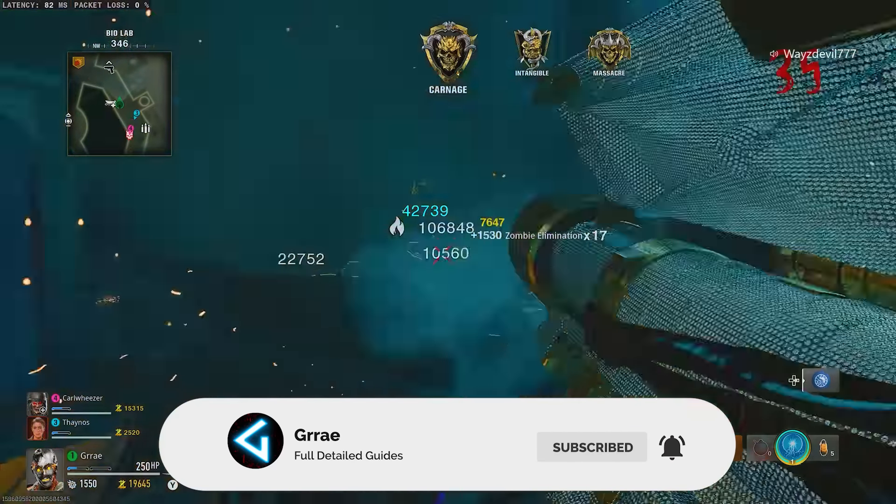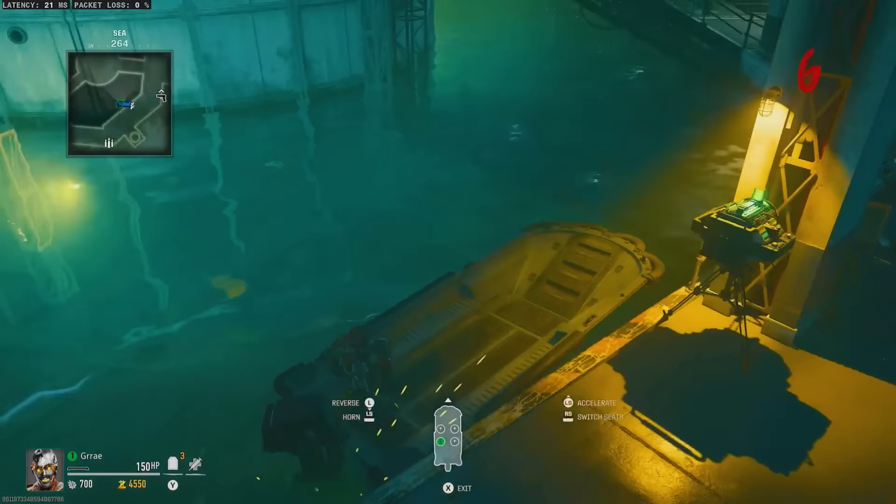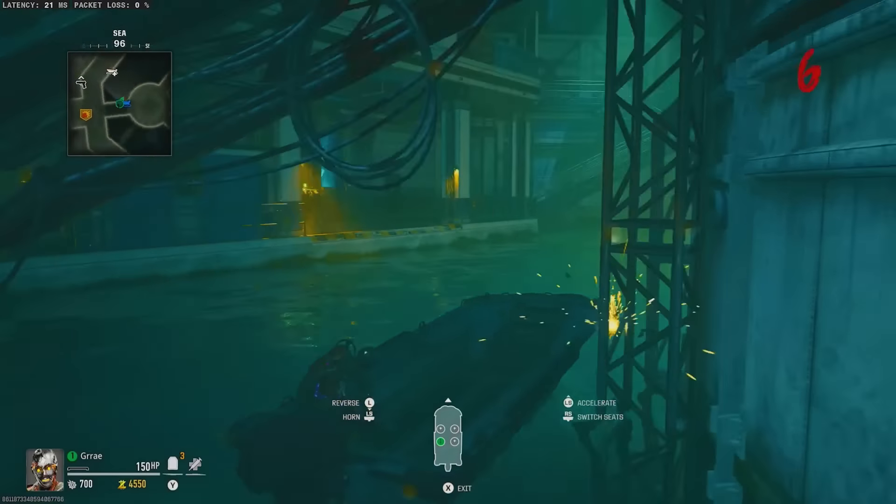To start, all you need to do is turn on power in the bio lab, and you are going to go near the melee macchiato perk and spawn in two boats.